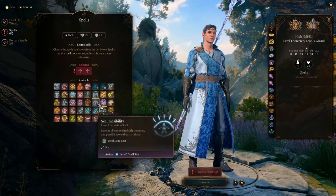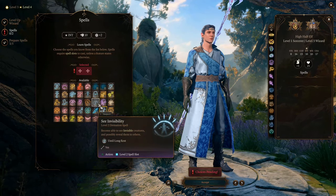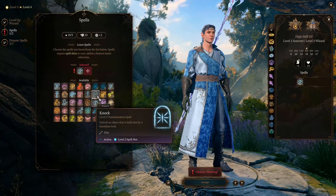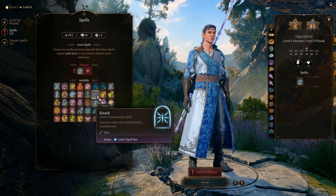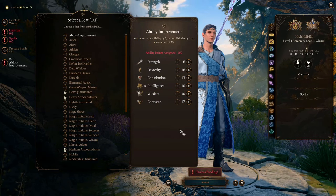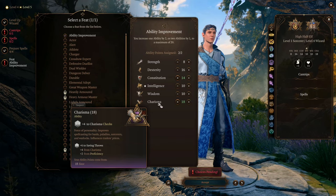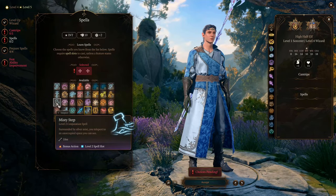At Level 4, we can learn and prepare See Invisibility — one of the best abilities of a wizard. It lasts a whole day and doesn't need concentration, but you do need to keep it prepared. I also recommend learning Knock, which can unlock any lock no matter its difficulty class. At Level 5, we choose our first feat — Ability Improvement — to bring Charisma to 18 and Constitution to 14, giving them both another +1 modifier. We can also learn and prepare Misty Step, which is useful both inside and outside of combat by teleporting for quite a distance.